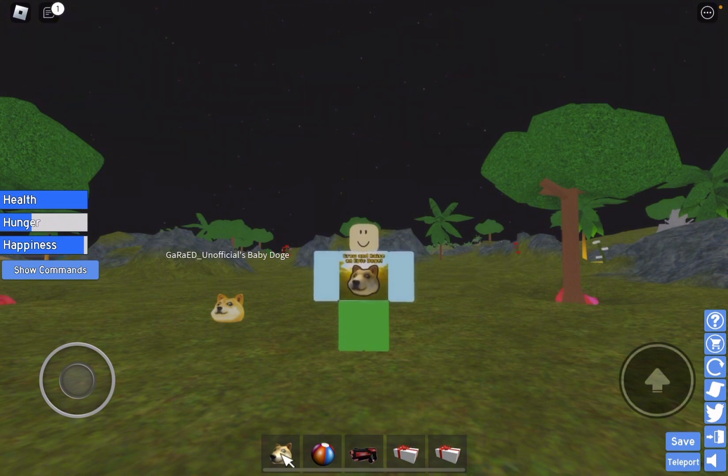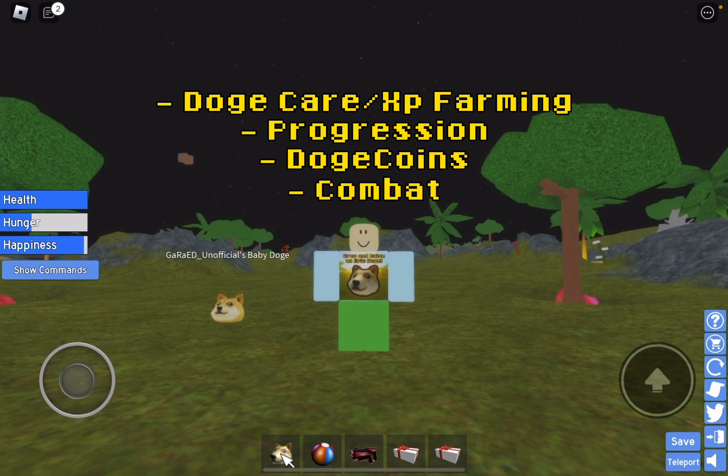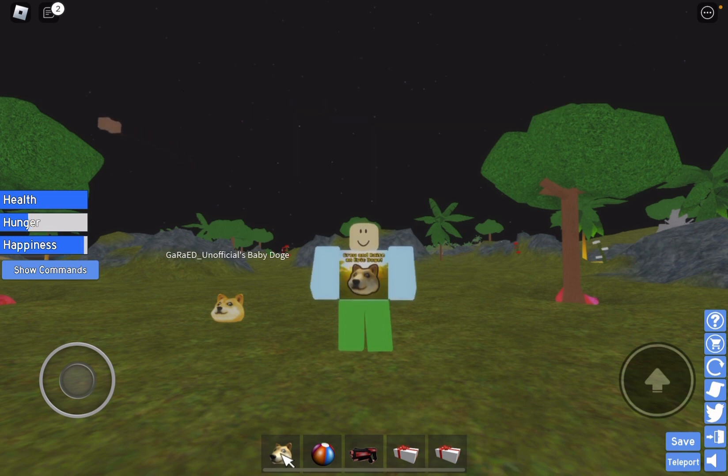We're gonna be going through some tips and tricks in four different categories: Doge Care or XP Farming, Progression, Doge Coins, and Combat. We're gonna be going through these different categories in each part of this video today.